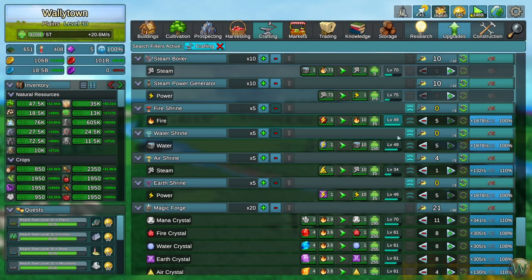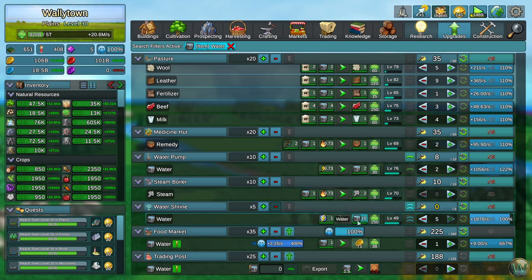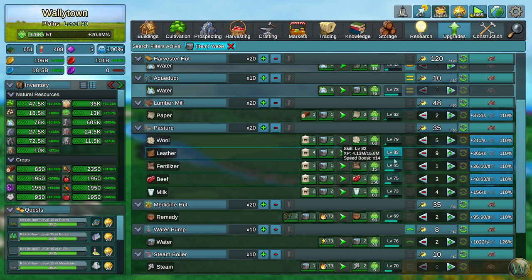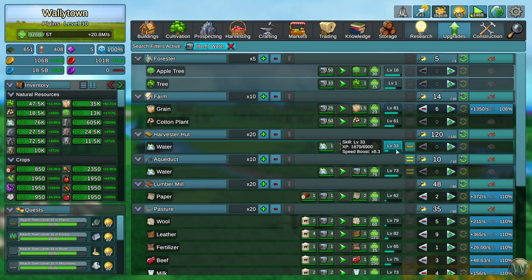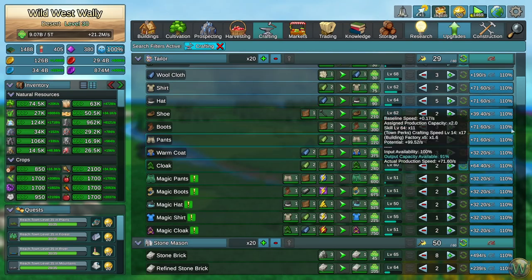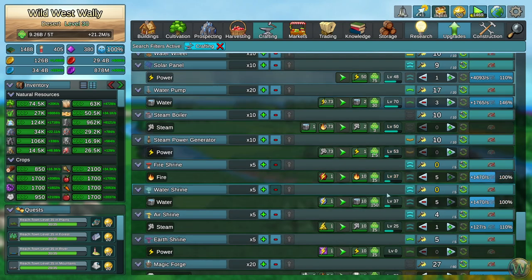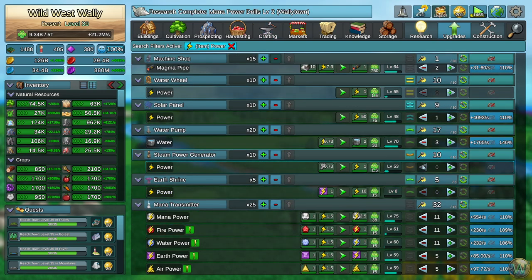Welcome back. I should have used another feature I completely forgot about when discussing where all these things are made. For example, water: if we click on the water, it will tell us where everything is made and where it's used. That'll help me jump to where it's being made. In this case the water shrine — which I upped to two arrows — the water pump, and up here the aqueduct and harvester's hut. That way you can scroll down and see exactly where it's all being made instead of jumping around. That came in extra useful here.